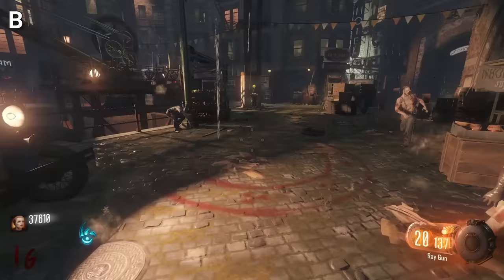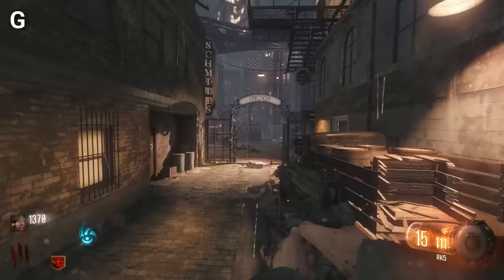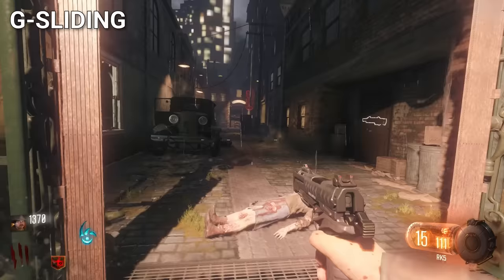I've heard players say that the Black Ops 3 graphics are the best in Zombies history. For it being released in 2015, the game does look phenomenal — it's just very colorful and the lighting is silky smooth. A mechanic in Black Ops 3 called G-sliding revolutionized BO3 Zombies movement. Typically in BO3, players don't have unlimited sprint, but they can bypass this by sliding and then jumping over and over unlimitedly.